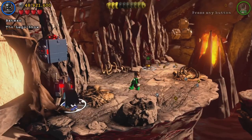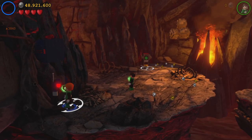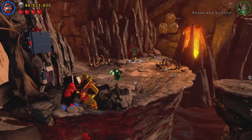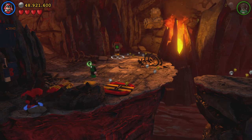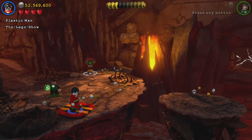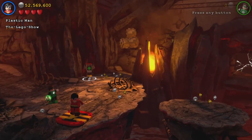We're in the next area. What you're going to need to do is switch to a character who can do this — like Batwoman — and build up this thing. This is for the Festive Hat Red Brick. Now let's switch to Plastic Man. So we just built a gigantic tank.